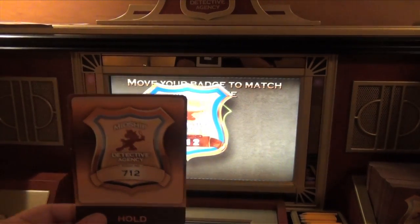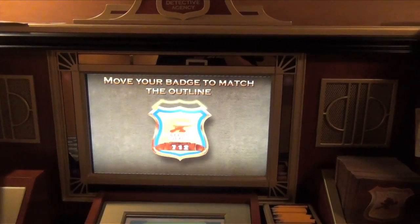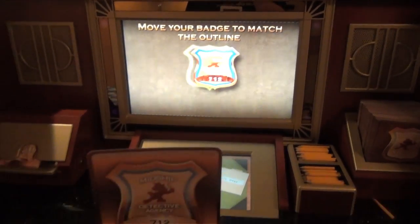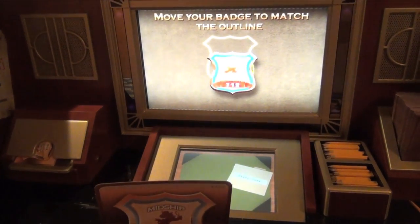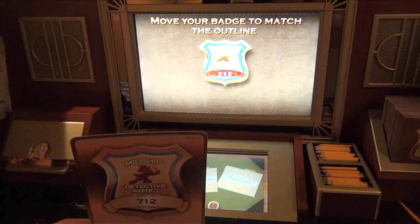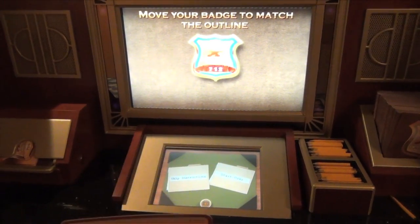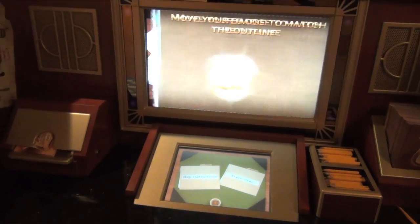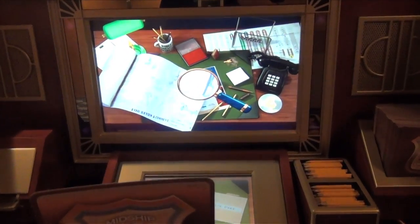Well done. Now move your badge until it matches exactly with the outline. Keep your badge straight up and down. Now move your badge until it matches up completely. Good job! This badge number is now registered to your team. Now let's practice — move the magnifying glass until you find the key.